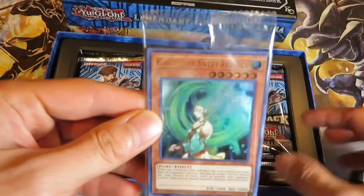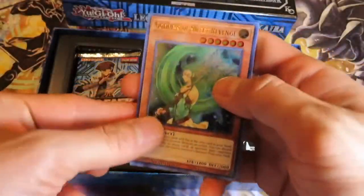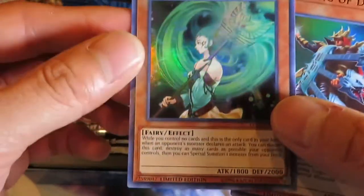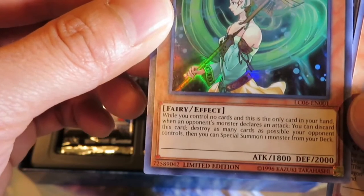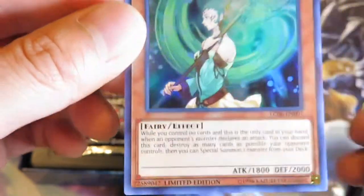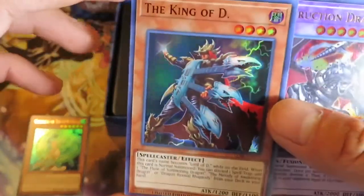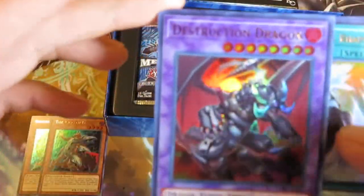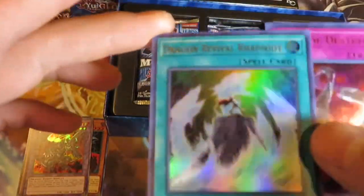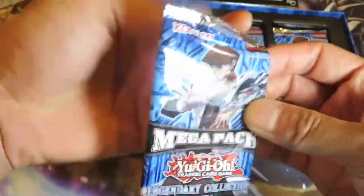Here we have the Goddess of Sweet Revenge — when you control no cards and this is the only card in your hand, when an opponent's monster declares an attack, you can discard this card and destroy as many cards as possible. So pretty much when you're on your last stand, this will be useful. We also have King of D, Destruction Dragon, Dragon Revival, and Loop of Destruction. Those are the 5 promo cards.